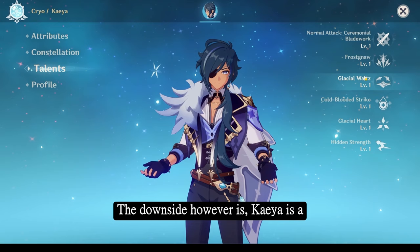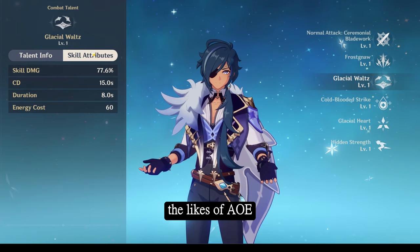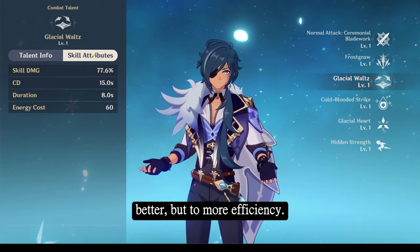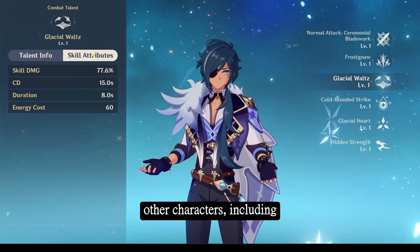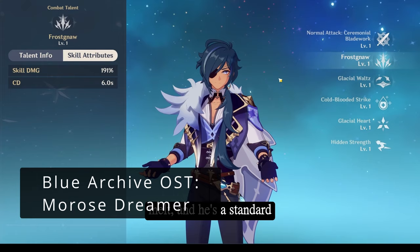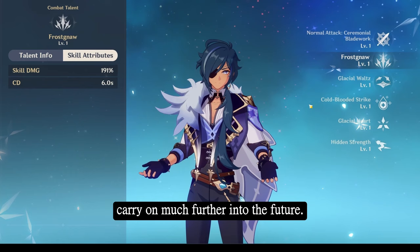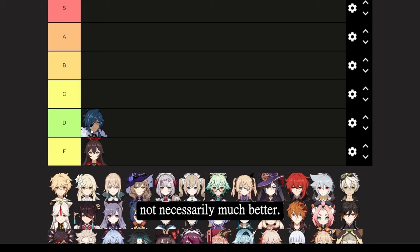The downside is Kaeya can be built as a physical or cryo DPS. Whilst his ultimate deals cryo damage and is quite nice for passive application over time, not many individuals prefer it over AoE characters who can apply cryo not only better but to more efficiency. Kaeya's biggest issue is that Layla can do his job, Ganyu's ult can do his job, and so can numerous other characters including Rosaria who transfers crit. You have to be much closer to an opponent to apply cryo if you want him to apply cryo for superconduct or force melt. He's a standard unit — not as bad as Amber, but not necessarily much better. We'll place him in C tier.